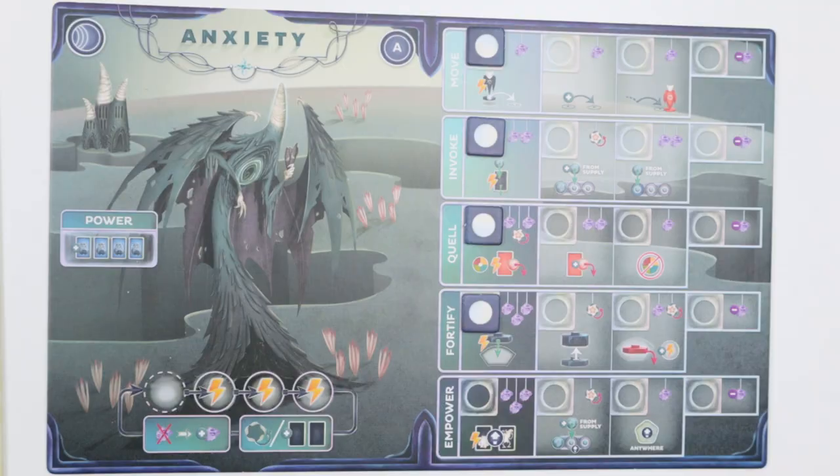Those are the two major area control rules. And on your turn you have three actions to take, and there are nine possible actions to choose from, at least from the basic game. Now let's break them down one by one.